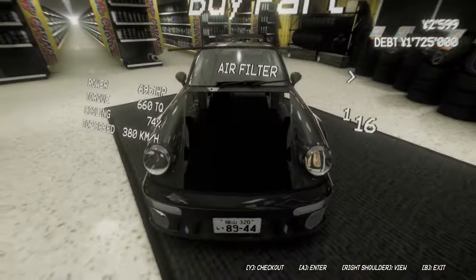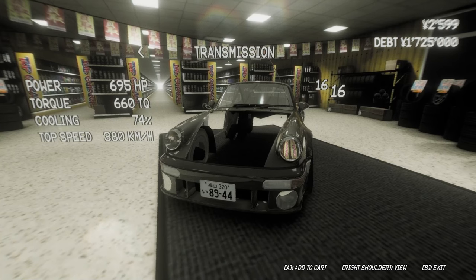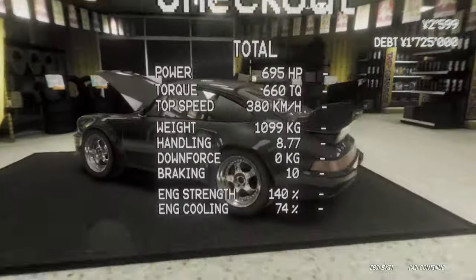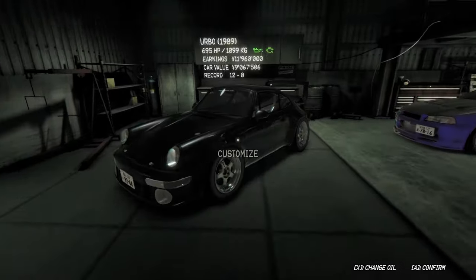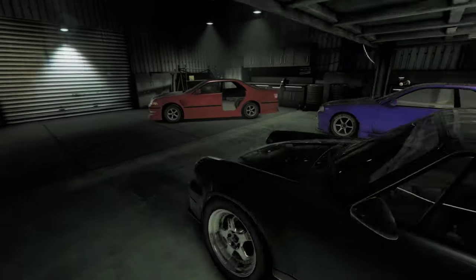We've also unlocked the engine store so you can modify engines. I've spent my money modifying other things so they don't show up for me right now — you just select it and go to checkout. If you have the money it does work. I quickly threw a twin turbo on the Chaser as well to show you how to do it. If you're having any trouble just hop in the Discord — throw us a message in the modding help section, there are really helpful people in there.